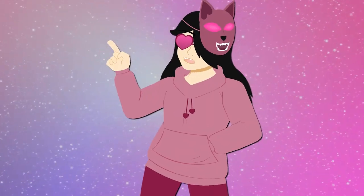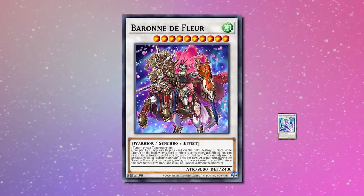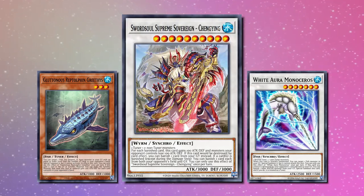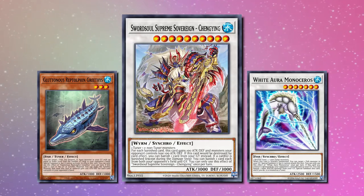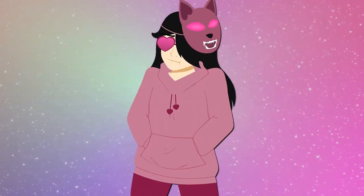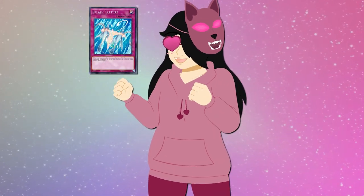The rest of these are fun options, not combos themselves, just variations you can try. Instead of going into Barone with Monacerous and Greethys, you can go into Chenying. Since your deck inherently banishes its own cards, its effect to disrupt your opponent will almost always be live, and using Greethys can give it an extra 1k buff in addition to its own buff for each banished card. If you're going into a split format, which it looks like we will be, Splash Capture is a cute side deck card, doing what your deck wants to do anyway and rewarding you for it.